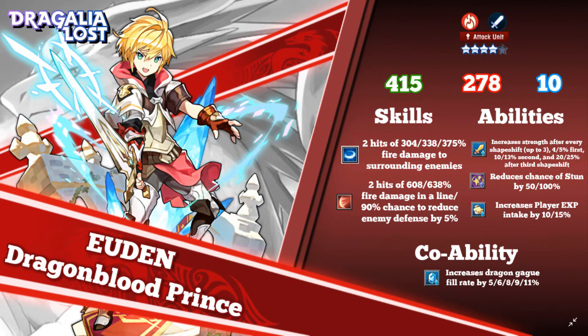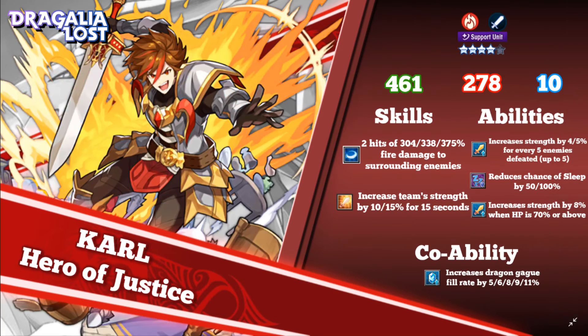Let's move on to the second Dragon Haste unit, being Carl, Hero of Justice. He's got more HP and just as much attack, so he can already take more hits. The first skill is pretty much exactly the same. And the second skill, instead of being a defense reduction, is a strength buff for your entire team — so that part's not bad at all.